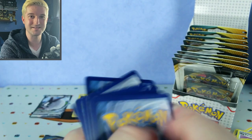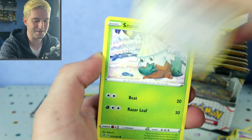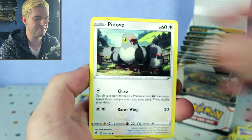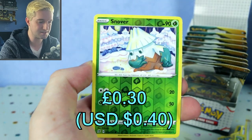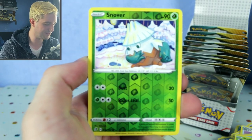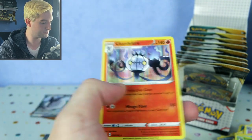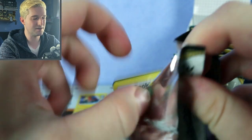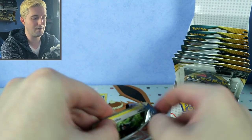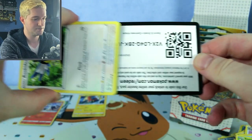I think this is Rebel Clash — yes it is. One, two, three, four — give me the energy. The fire energies are definitely teasing me. Maybe we'll get to the last pack and everything will be completely rubbish, and then we'll get something amazing. Metapod, Heliolisk, Burning Scarf, Nova reverse, and we've got a Chandelure holo — from Rebel Clash! Rebel Clash is winning for ultra rares, but they've each got one holo so just slightly winning.